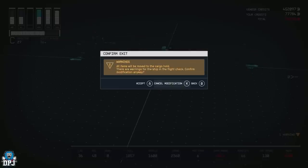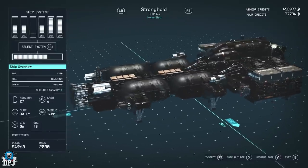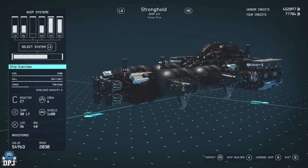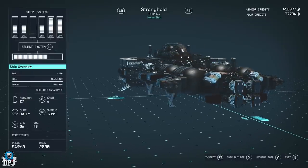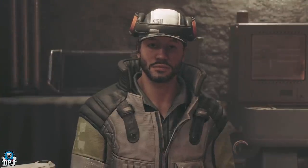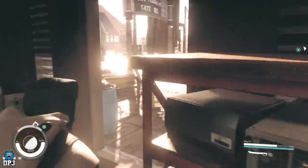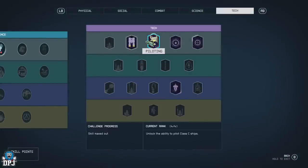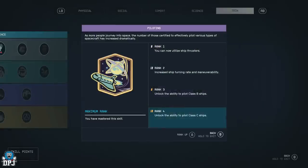If you're not keen on the auto turrets, those are easily changeable too, but you don't really need to change them. This is 100% the best ship I've come across without building. Now it does require an upgrade in piloting skills — my piloting skill is at level 4. I got it to level 4 in about 20 to 25 minutes max, and I'm going to show you how — it's so easy.